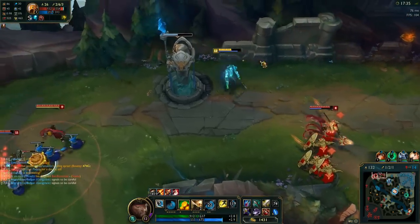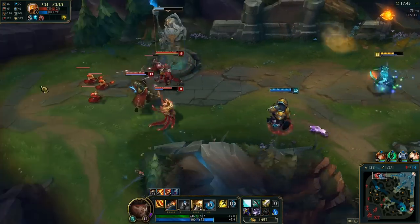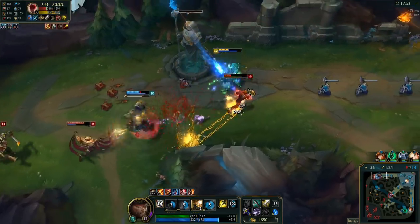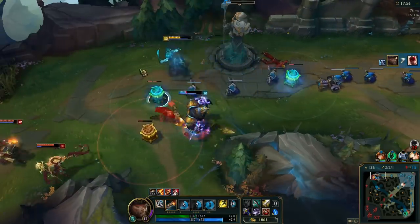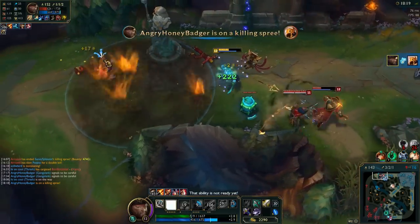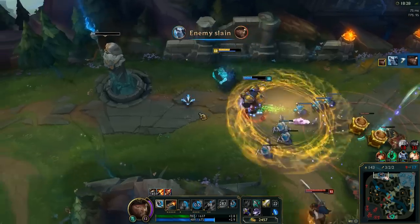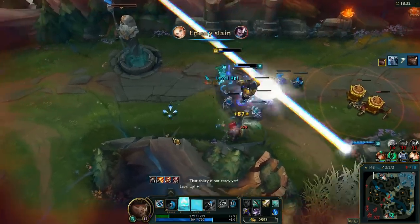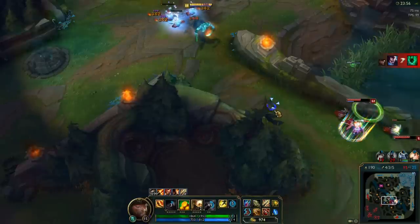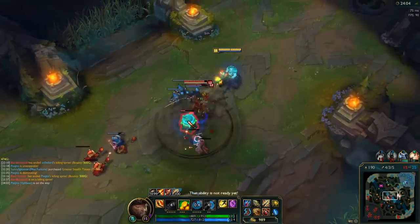After we finish off the Infinity Edge, we make sure we finish off our boots into Ionian Boots of Lucidity — very helpful. Gangplank's new kit does great with a little bit of cooldown reduction, and that's why we take some in our runes too. Without it, everything just feels like it takes too long. You will then be picking up the Statikk Shiv because we want the crit chance, the movement speed, and the damage it gives. It synergizes really well with the Infinity Edge. The next item I like to build is a Bloodthirster — the Vampiric Scepter gives us the lifesteal we need, and adding a BF Sword completes the Bloodthirster, a good item for damage and lifesteal. After that, we pick up the Trinity Force. Get the Sheen first and then finish off the item into the Trinity Force to maximize your effectiveness.